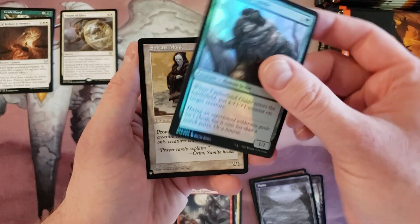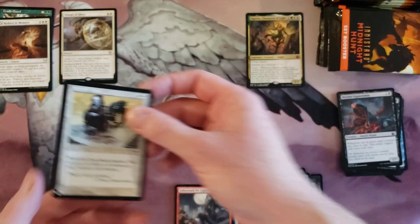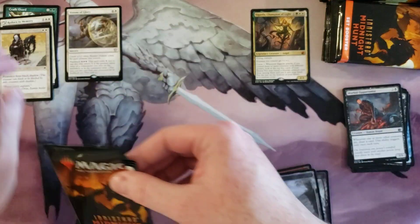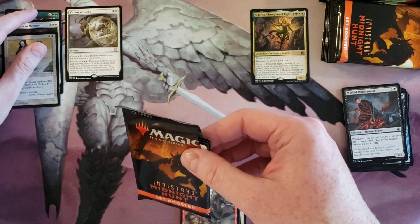Sigarda, Champion of Light — our first mythic of the box! And Assaultari Monk, which I think has been on the list since the list came out and they have never removed it.